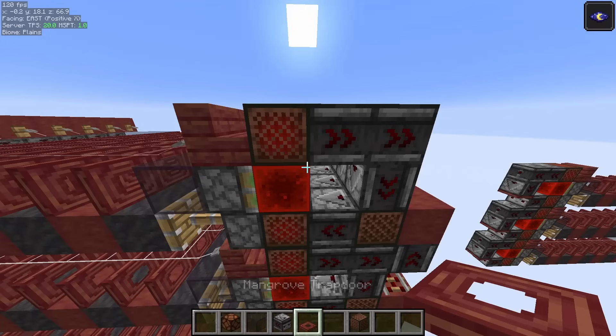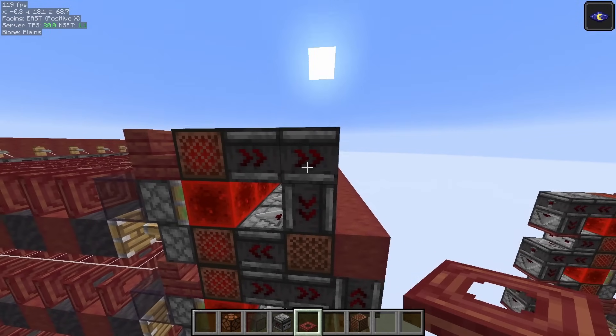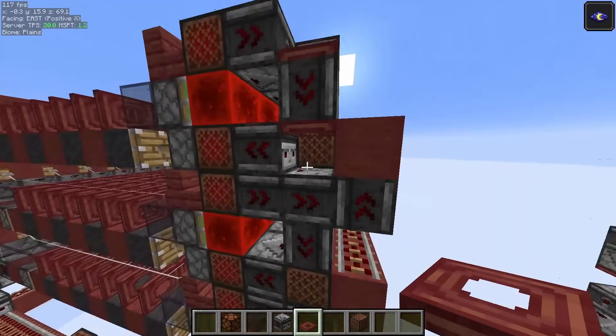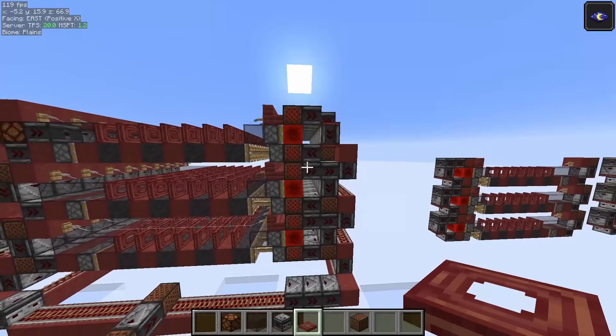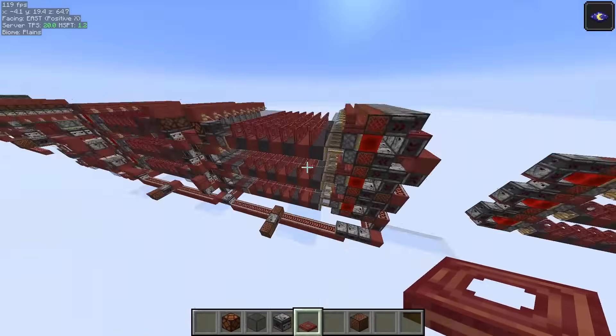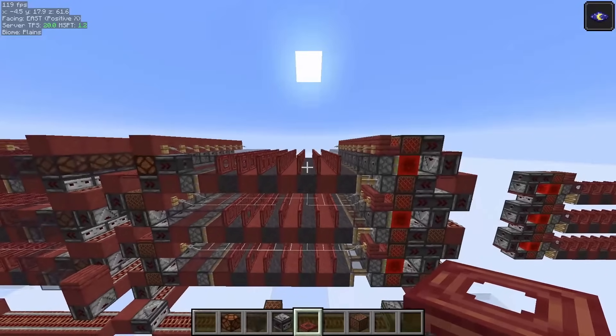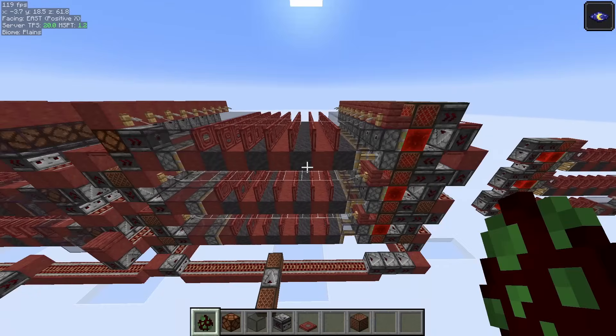On the other side, you want to remove this observer and this node block and replace them with trapdoors. And you're done. All you need to do is replicate this through all the slices and all the platforms, and you now have an 8-tick. And to show you it works, I'm going to come over here and place a witch.